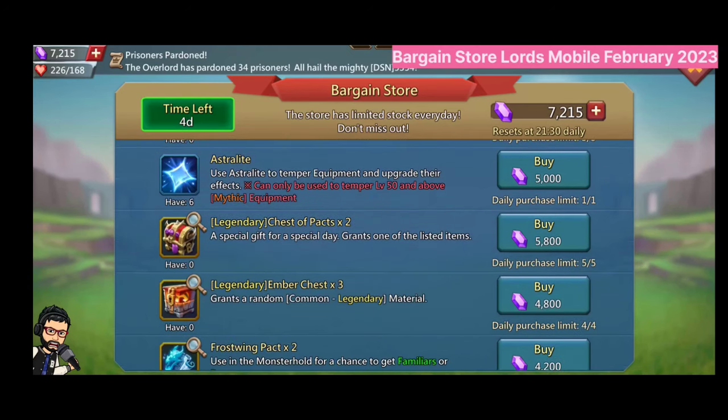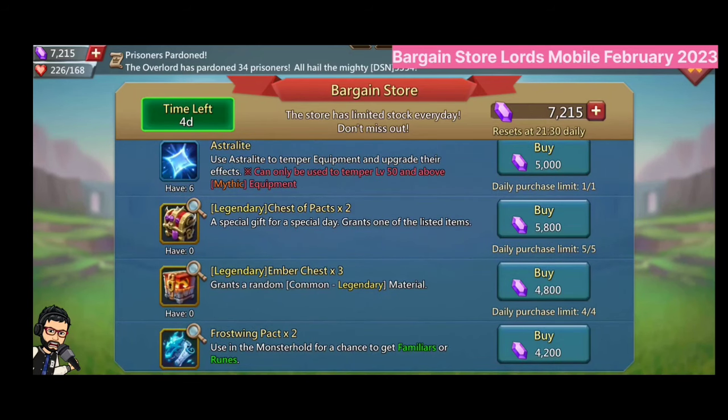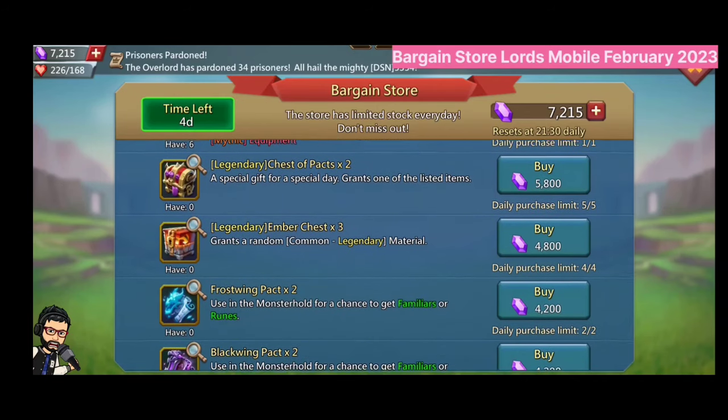There is also Astralite — you can buy one Astralite for 5000 gems, with a daily limit. Next, there is a Legendary Chest of Packs.